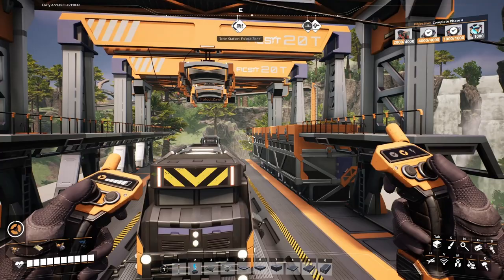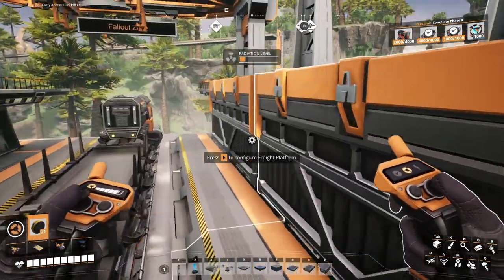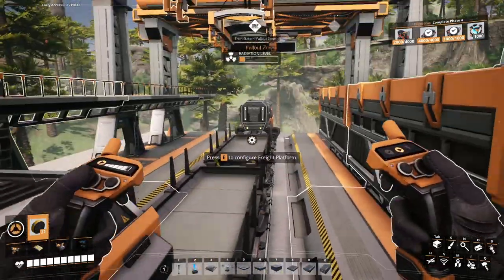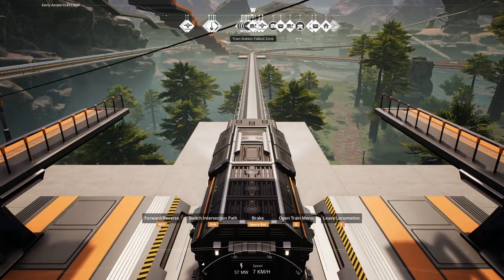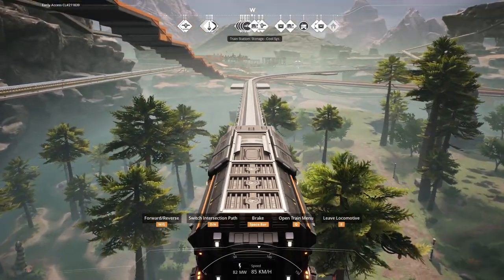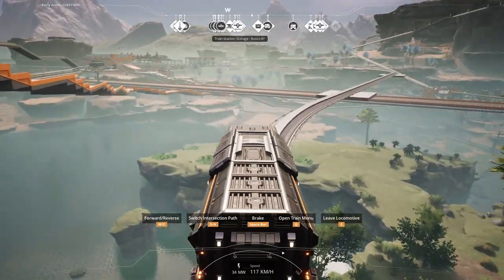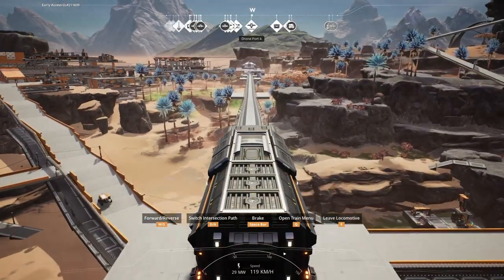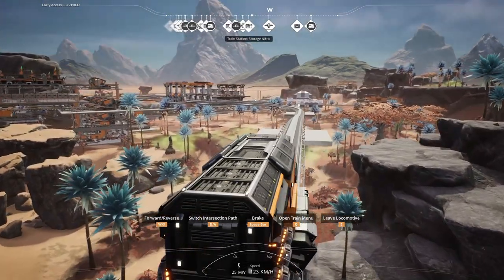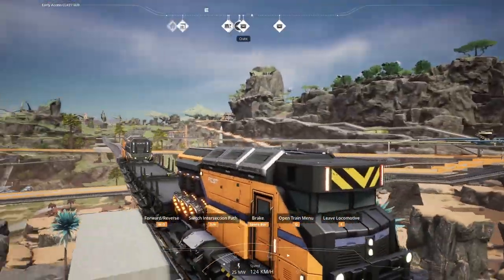So we have this station here set up to unload. And we have ourselves a train. I decided on a train rather than another drone station, just because we had the station already set up and it was a fairly simple task of running a track out there.